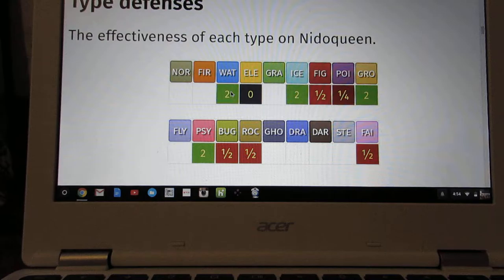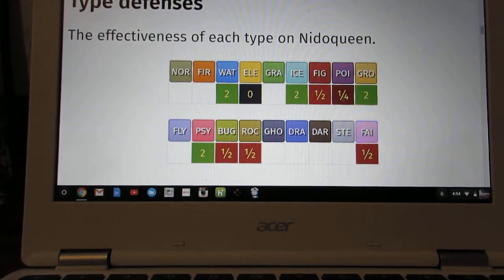Its weaknesses are Water, Ice, Ground, and Psychic. It's immune to Electric types because it's a Ground type. It has a quarter effectiveness — so it's doubly resistant to Poison. And it takes half damage from Fighting, Bug, Rock, and Fairy types.